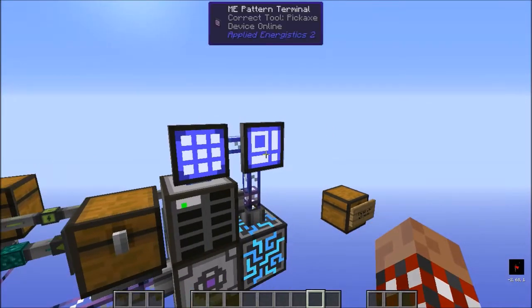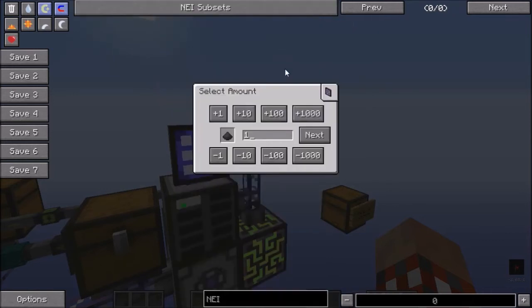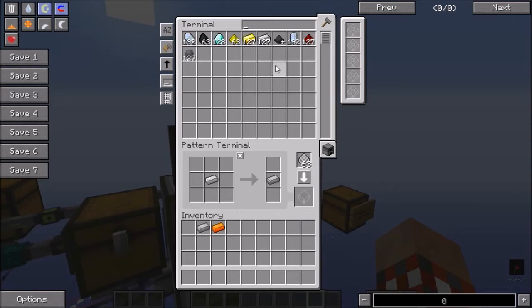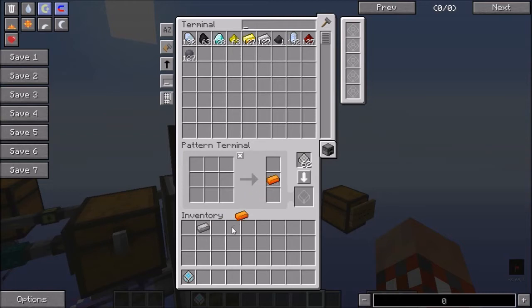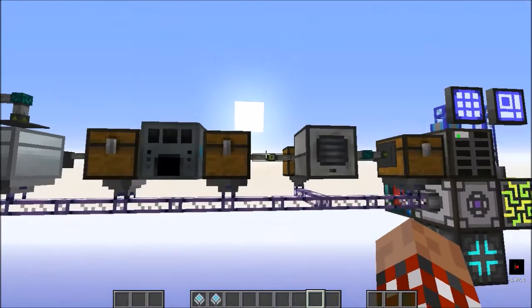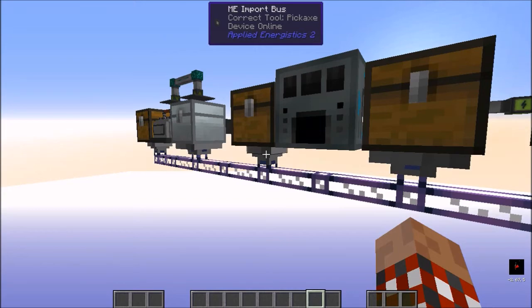Let's go ahead and set up two quick patterns. For the Electrical Steel we need a piece of iron, a piece of Pulverized Coal — let's make some — and a piece of silicon. Let's make that pattern. Then for the Energetic Alloy we need a piece of glowstone, a bit of gold, and some redstone. Now let's drop those into the interface underneath this chest. There's also an import bus to pull the items back in. And we're done.